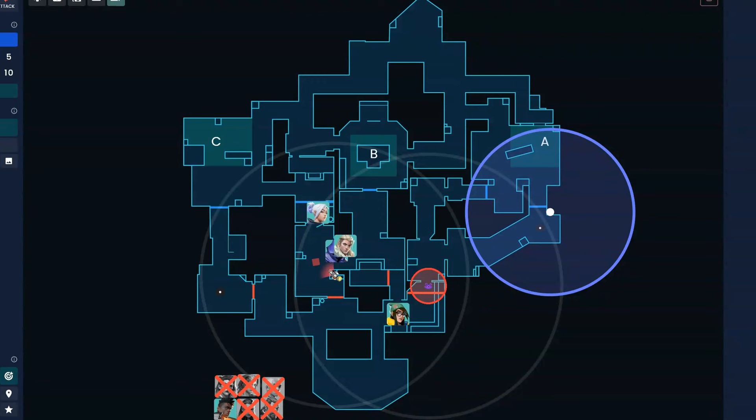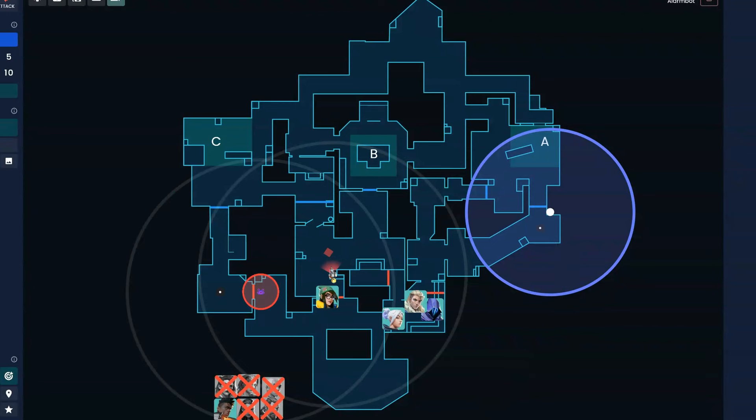The A default is easy for Killjoy. She puts the turret on the box to hold any mid walkdown and has the Alarm Bot on C. Killjoy might solo work in mid — moving into the cubby here or this other cubby, and occasionally if she hears noise she might sneak into Garage and break the trip herself. Killjoy has more freedom on this default, while A players go full force attacking. There are a few ways to do this.